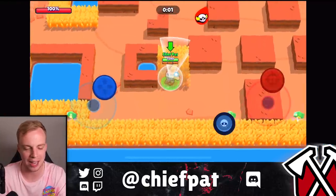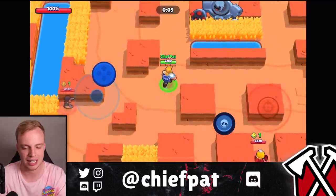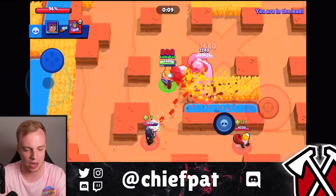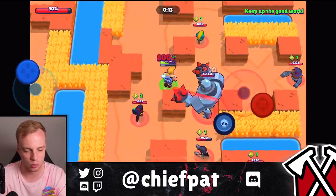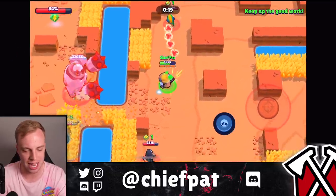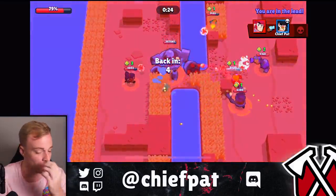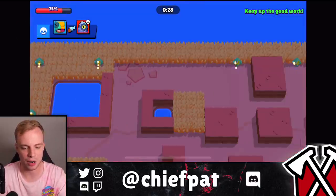Running back up towards the robot — not wasting any time with power cubes. Main goal is to get some really nice damage early, then worry about power cubes a little bit later. That Colt right here isn't really worried about attacking me — he's just focused on the robot. I'll heal up for a second. Shelly's going to be fighting the robot here, we're probably going to take a lot of damage. I'll run in and get as much as I can and hopefully get a nice spawn to run back into the battle.